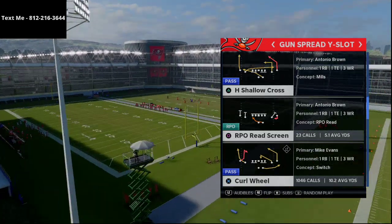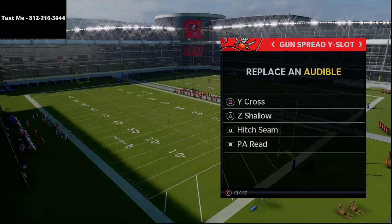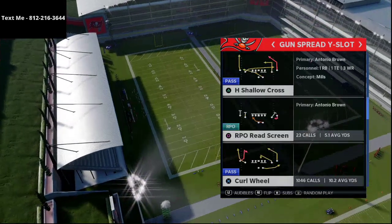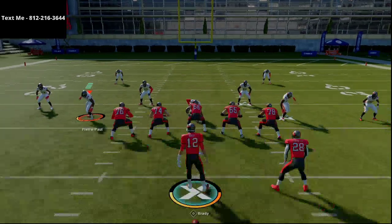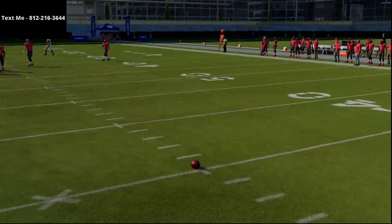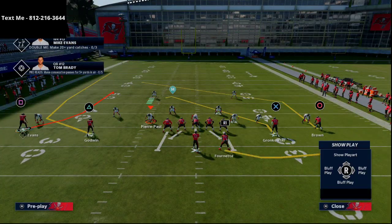We're gonna come out in man coverage and I want to show you two plays: Z shallow and curl wheel. Z shallow has this post route on the left — it's a similar post route to what you might get from a bunch trail from gun bunch. We'll just put the ball on the right hash. You see this route to Antonio Brown is going just over 10 yards, about 12 yards.